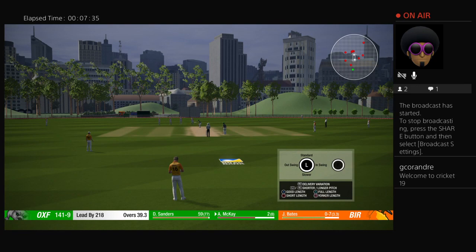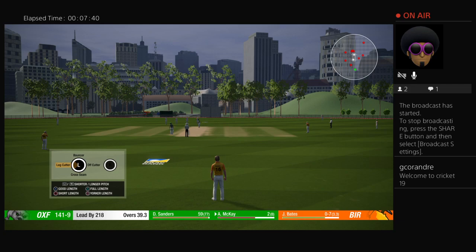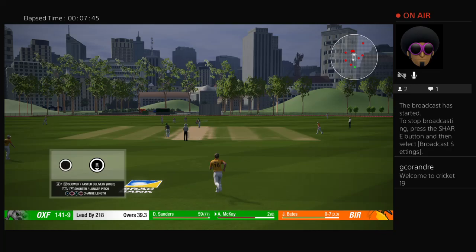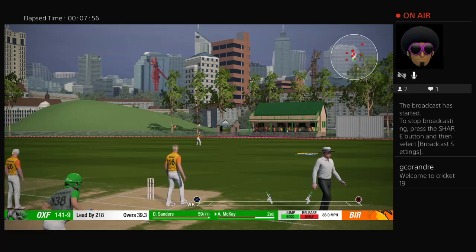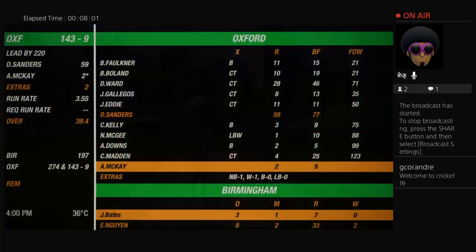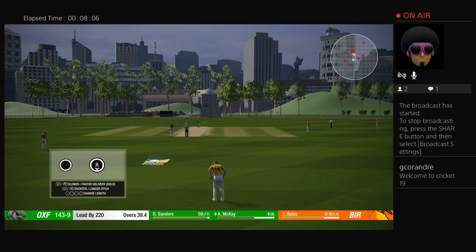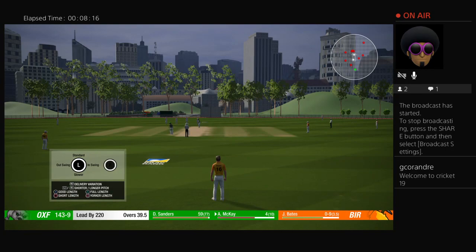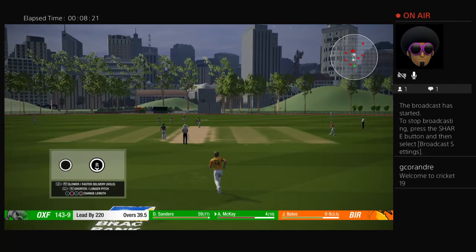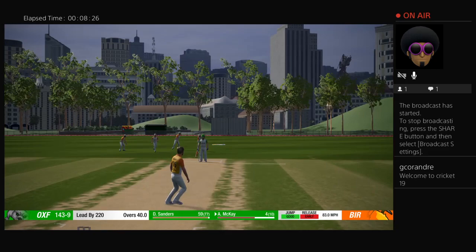There was no ball as well. Last ball of the 40th over. Oxford laid by 220 runs, 143 for nine. Another dot ball. End of the over, the batting team are now nine for 100.